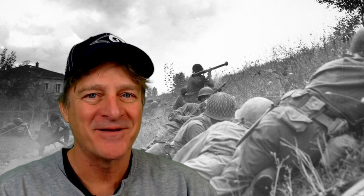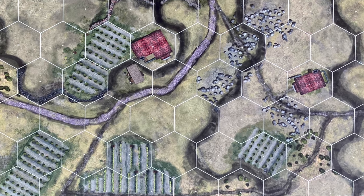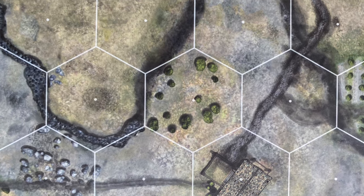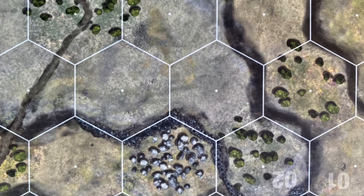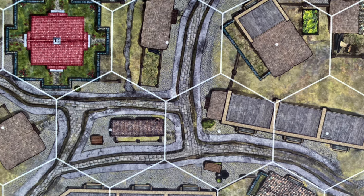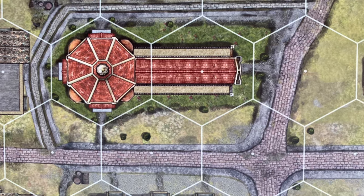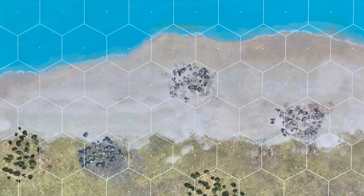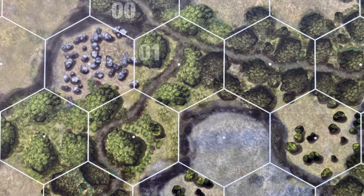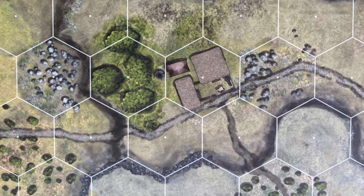First up, the physical components themselves are worth calling out because they are particularly notable, both in terms of functional design and visual appeal. In particular, I really like the maps. They're heavy cardboard — that very thick cardboard — and you can put them together in all sorts of different ways to make all sorts of different shapes. The visual presentation of the terrain just looks really cool and gritty and tactical.